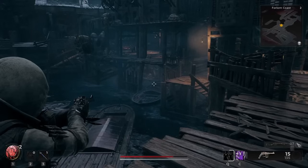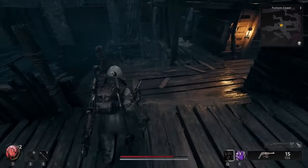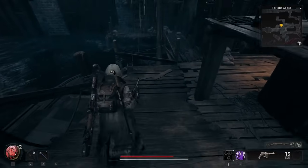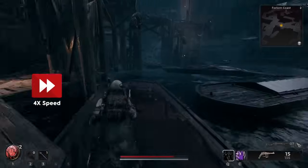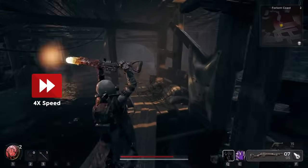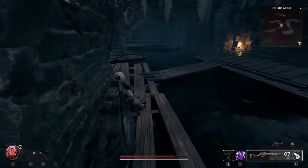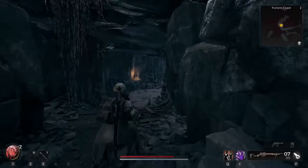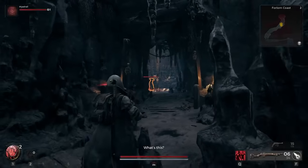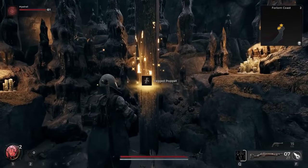After killing all the enemies, you'll need to jump across the trail of boats in the water to get to where you need to go. Be careful not to fall to your death like my co-op partner did, and then make your way down to the water level to start jumping across the boats. Once you enter the cave at the end of the boat path, you'll just have to kill a few more enemies and then grab the Ragged Poppet at the end of the path.